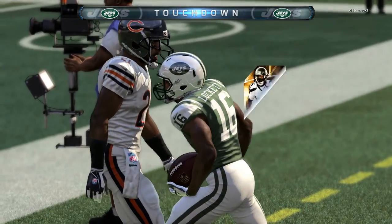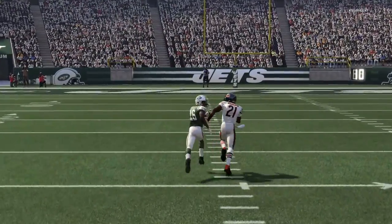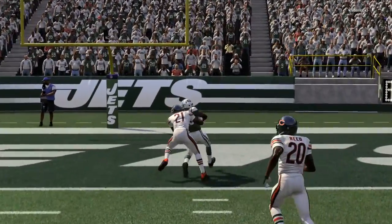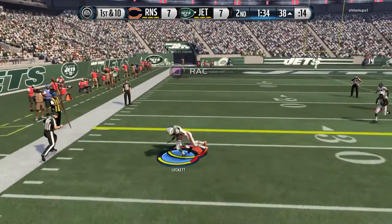As you guys can see right there, he just mossed Charles Woodson and destroyed him. This card is absolutely amazing. I really thought I wasn't going to like this card when I first saw it on my team as Team of the Year Tyler Lockett — they could have given this to somebody else — but using this card I was like, wow, this guy is absolutely amazing. His speed is crazy.